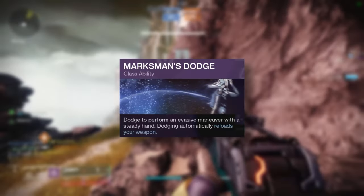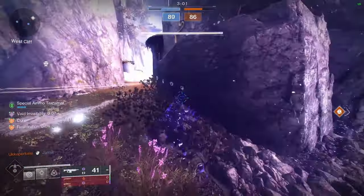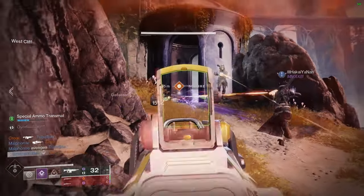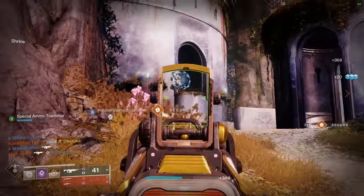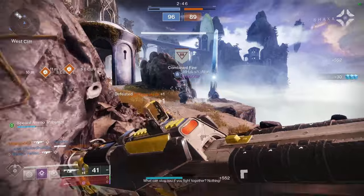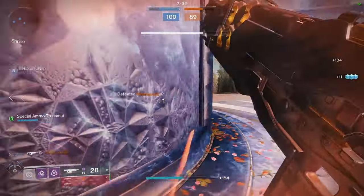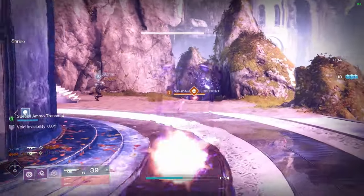In terms of abilities to equip, opt for Marksman's Dodge instead of Gambler's Dodge as it has a lower cooldown and lets you go invisible more often. Nightstalkers only have one melee choice — the Snare Bomb, also commonly known as the Smoke Bomb. The Smoke Bomb is the single most effective melee ability in the game by a country mile. It weakens targets by increasing the damage they take by 10%, it slows them, it blinds them, and it actually damages them too. On top of that, it can manipulate radar, make you and allies invisible, and can be activated as a movement ability whilst in midair.